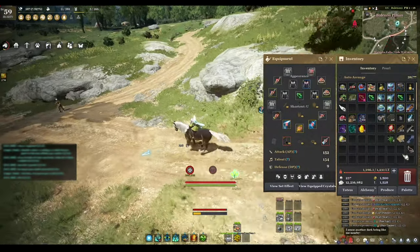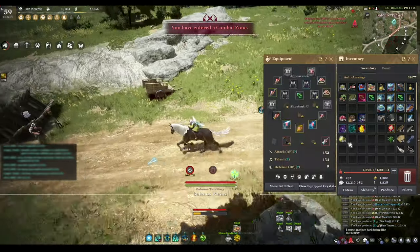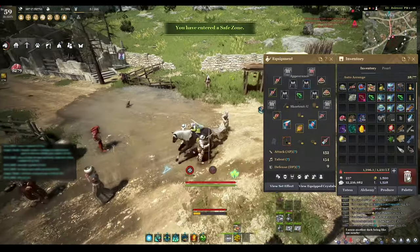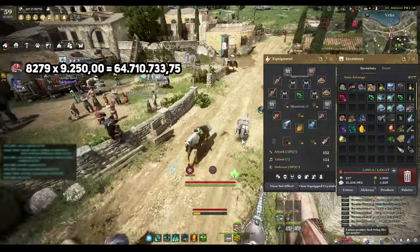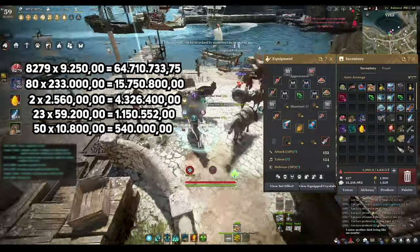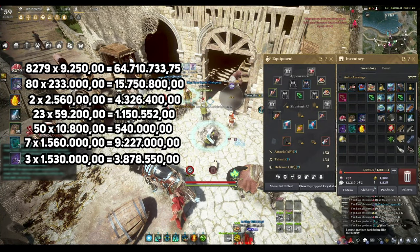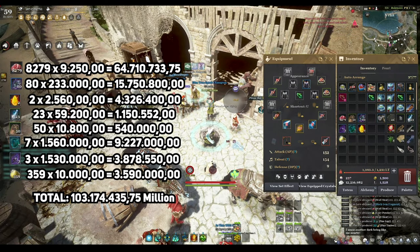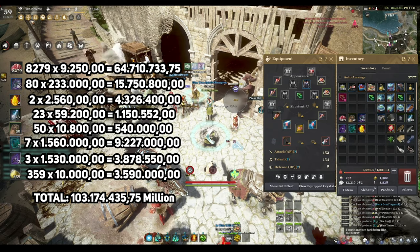Keep in mind I'm selling everything and I have a Value Pack. The wolf meat in the current market gives me 64 million, the black gems 50 million, camp stones 4 million, spirit dust 1 million, well-polished around 500k, the arts and shards 13 million, and the fairy pounder 3.59 million. That brings us to 103 million per hour. Hope you liked it and I'll see you in the next one!